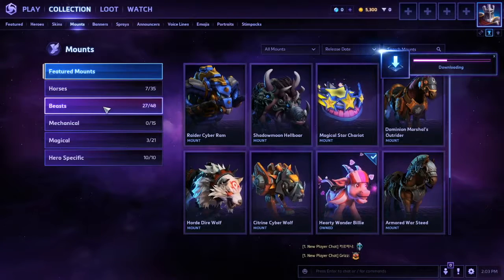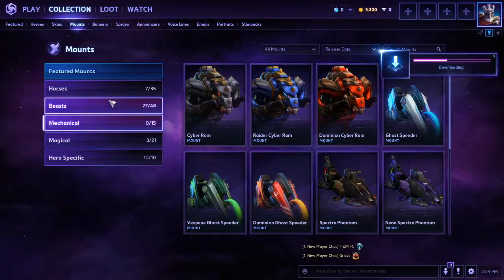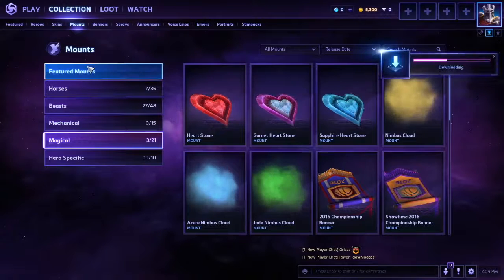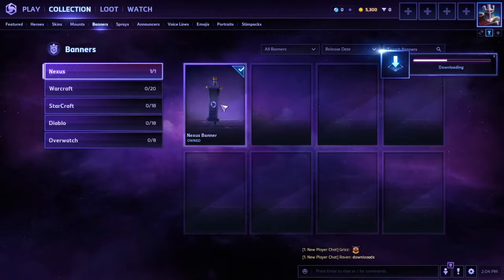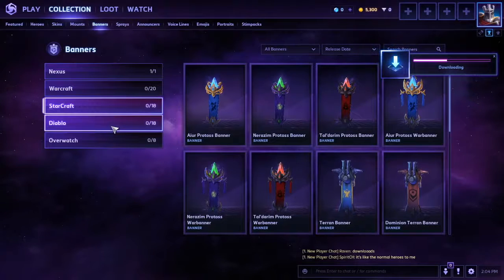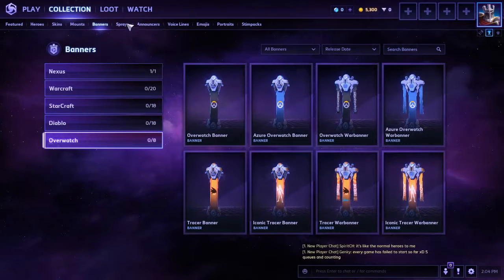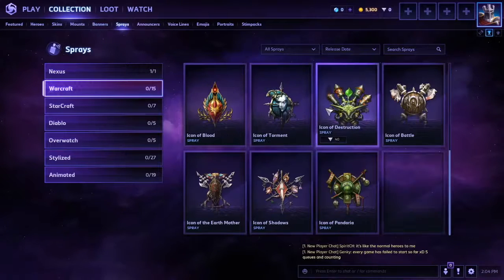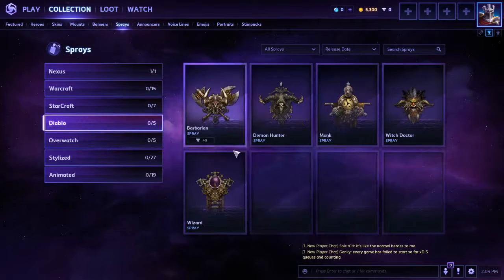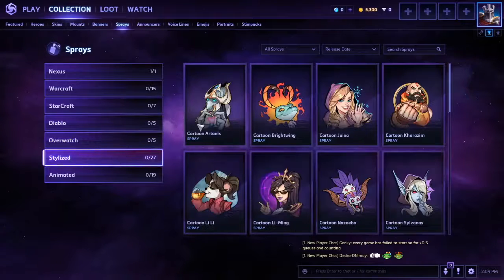You can browse all the different mounts you can get — some of these mounts I didn't even know were in the game. You'll also be able to get banners. There are different sprays too: Warcraft sprays, Starcraft, Diablo, and Overwatch.